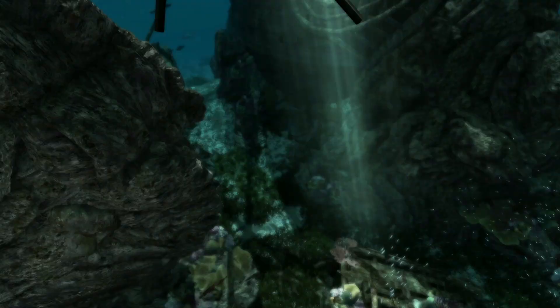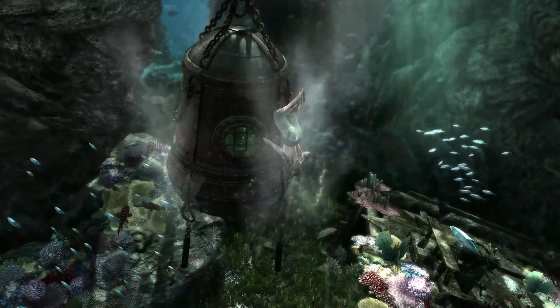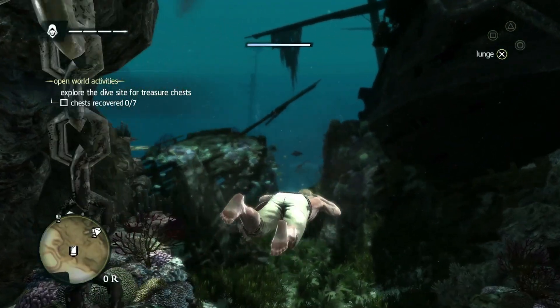To access this specific cavern, you need a diving bell. The diving bell is a real 18th-century device that sailors and pirates use to access deeper waters, shipwrecks filled with treasures, and secret entrances to caves and cenotes.